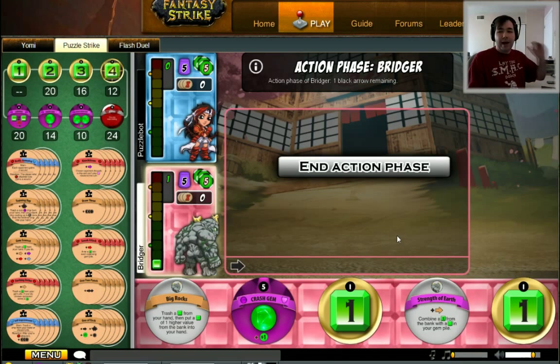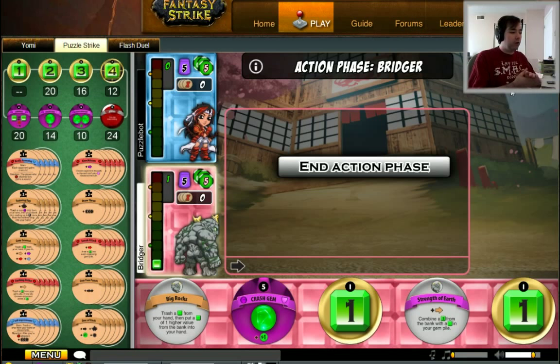Let's actually play the game. Anti-Action-Buy-Cleanup, A-A-B-C — that's how you keep track of the turn order. We've already done the Anti-Phase, it's done automatically for us, so now we're on the Action Phase.